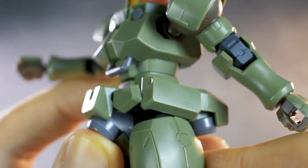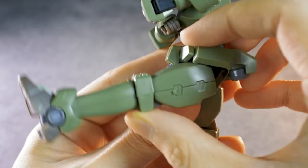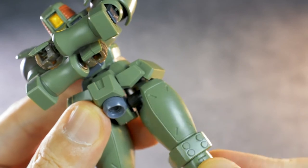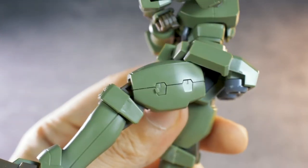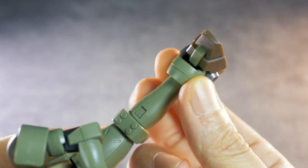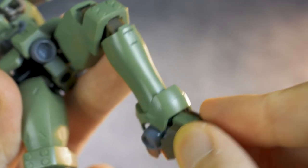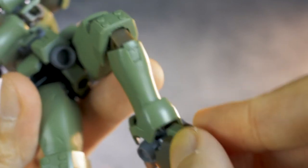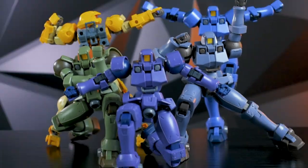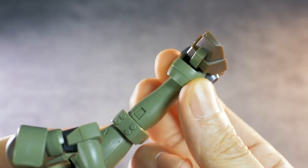Legs can tilt and can do the splits no problem. They can also kick all the way front and a bit backwards. Thighs are on the ball joint and can swivel a small range. Beautiful double jointed knee with nice knee armor separation. Ankle armor is on the ball joint and really likes to pop off from time to time. Articulation is fantastic, and you'll definitely be able to pull off awesome poses with these grunty boys. Just bear in mind that some parts tend to pop off, especially the ball jointed parts.